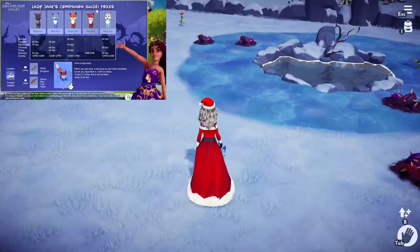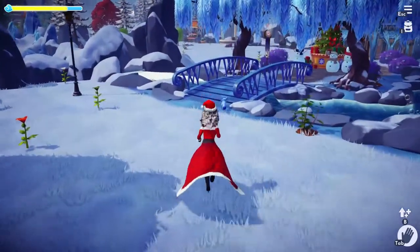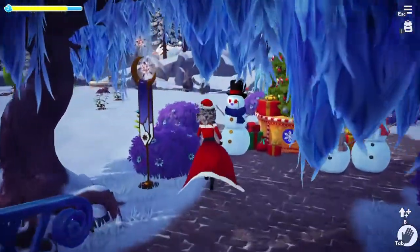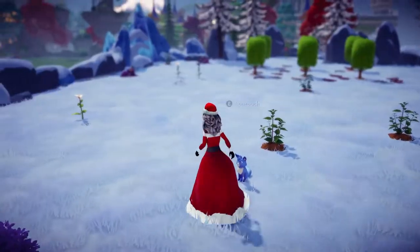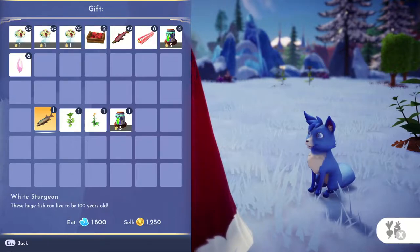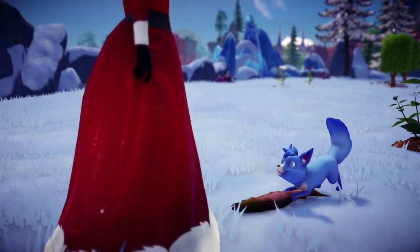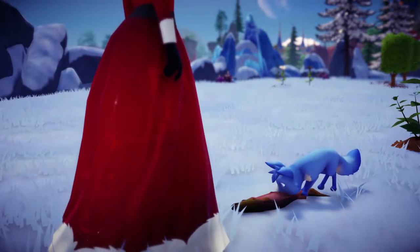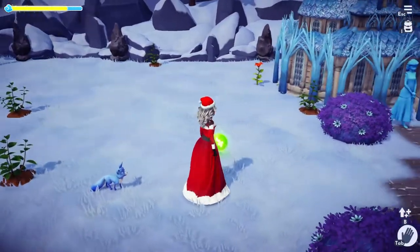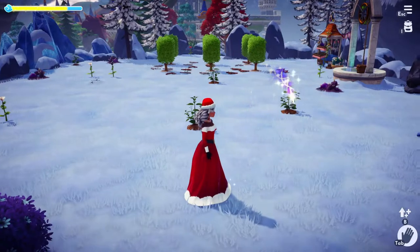Foxes do the same as the rabbits — they'll be excited to see you but then run away. So you follow them three times and then give them food. Their favorite food is white sturgeon. Since I don't need motif packs anymore and I have them as companions, I give them salmon, which is their liked food. What happens is you can either get a Dreamlight Shard, a puzzle piece, or an iron bar, which is always useful.